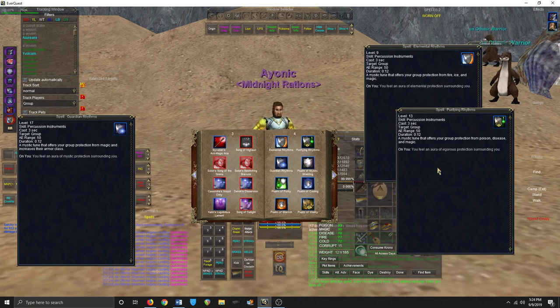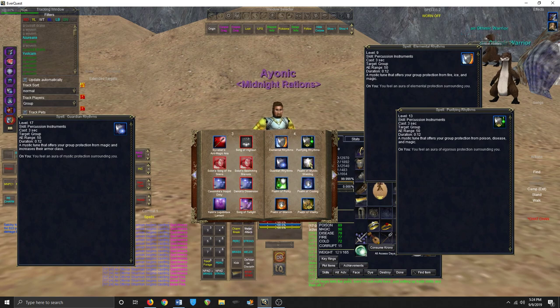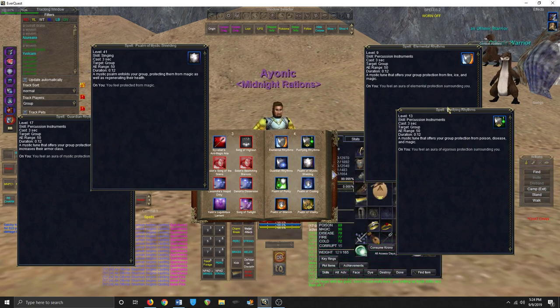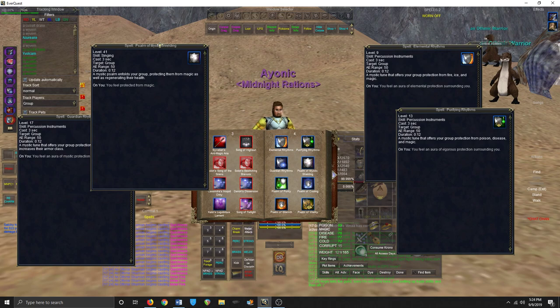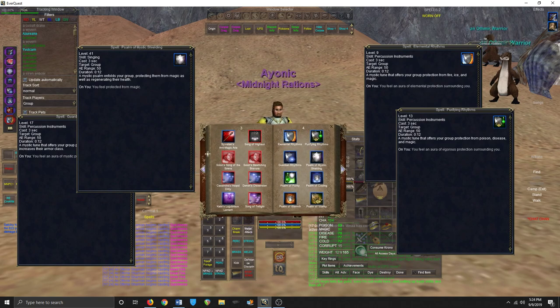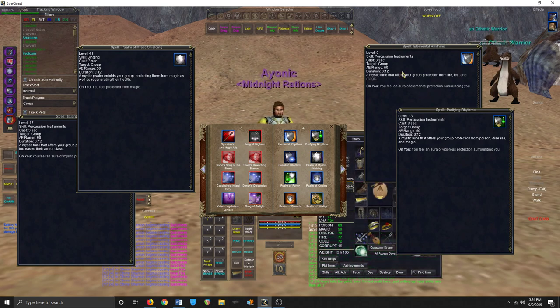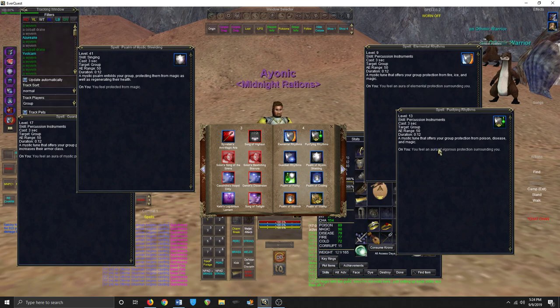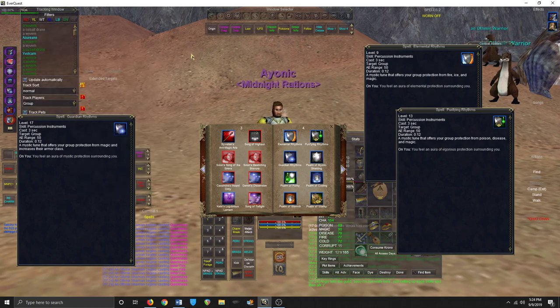Soma Mystic Shielding is another option for magic resist — it boosts magic resist to about the same level as Elemental or Purifying, and also gives extra HP regen. However, the rune effect means if players are being cast on it breaks off, and you lose both the HP regen and all the magic resist. Elemental and Purifying Rhythms stay up even through casts, so they're preferable when you truly need resist.